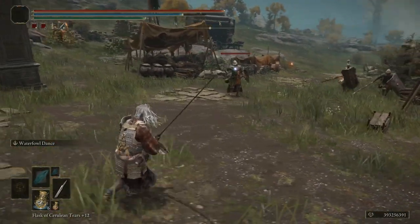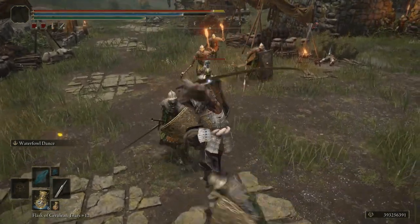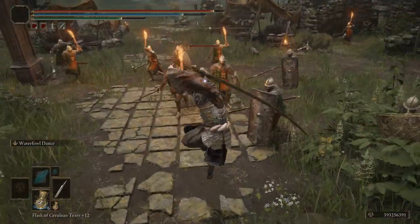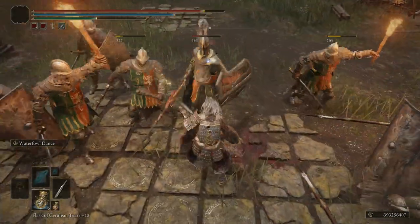It can't be enhanced with magic, nor boosted by consumables — what you see is what you get with this weapon, but it's already a super powerful weapon in the game. However, it can be upgraded with Somber Smithing Stones. So if this is your favorite weapon, get out there, get some Somber Smithing Stones and upgrade it.